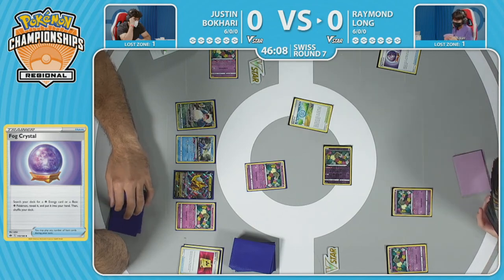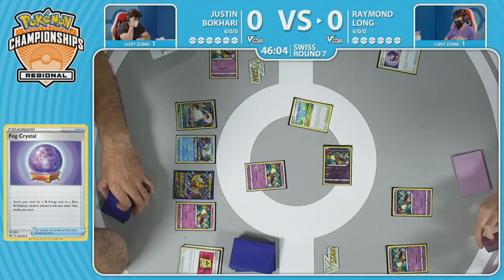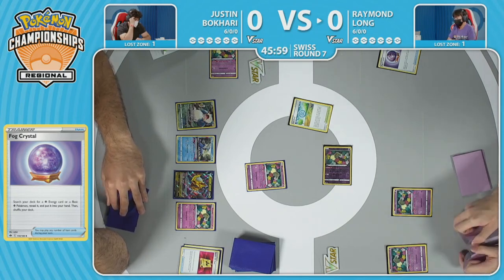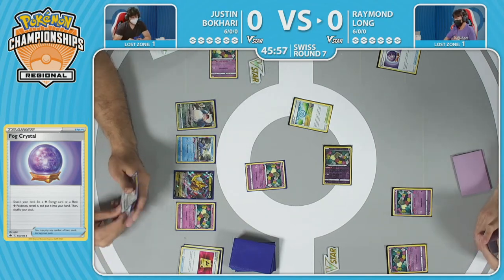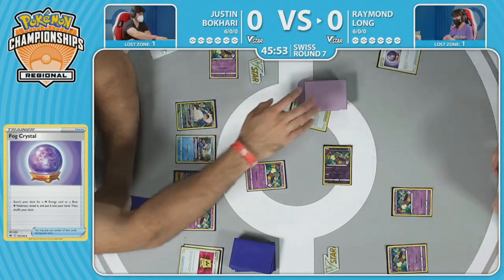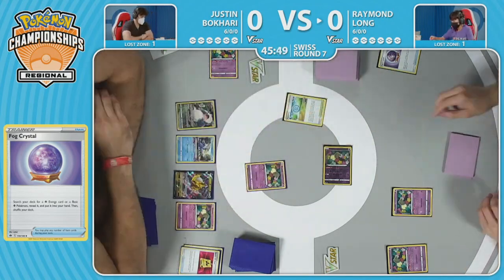Fog Crystal is going to be able to search the deck for a basic Psychic Pokémon or a basic energy — usually finds another Comfey, but can also nab that Sableye or an energy to attack with later on. Raymond calculated this spot at the very beginning, considered playing the Fog Crystal and said, 'If I lose a Comfey, is that really the worst thing?' Sure enough, he gets presented with that option on the very first draw — second Comfey. One thing to keep in mind: that Comfey is not on the bench, so it is in the Lost Zone.